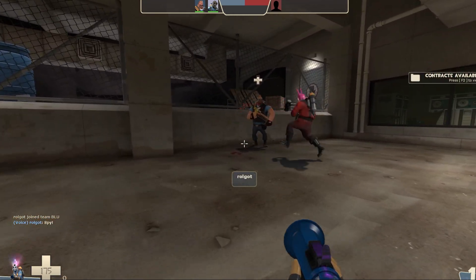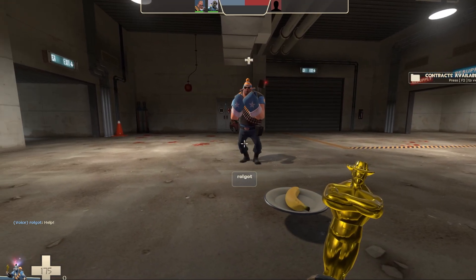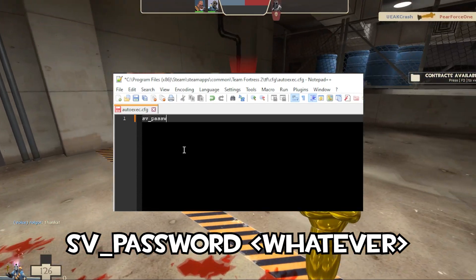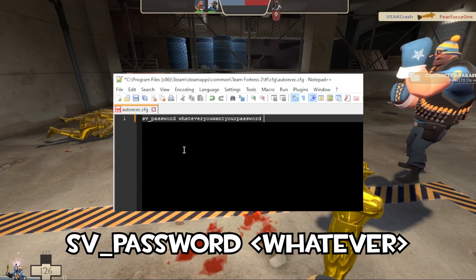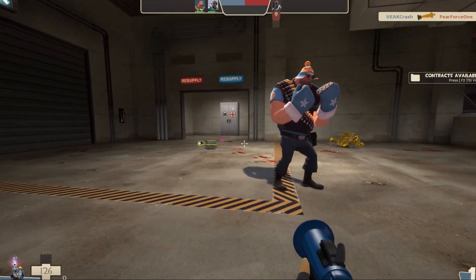Let's say you're the weirdo and you actually want people running around with you. If you'd like to limit it to just people you know joining, you can automatically password your server by going to your autoexec file — making sure you don't have the previous command turning it off, of course — and adding in: sv_password whatever_you_want_your_password_to_be. Save that, and now when you load up the map, players can only join if they have your password. Keep in mind that your server will still show up on the server browser as before.